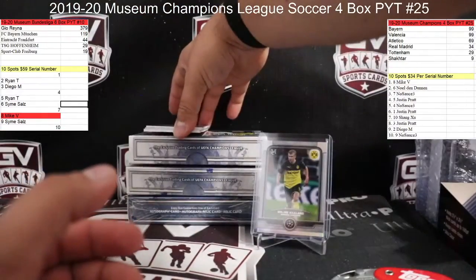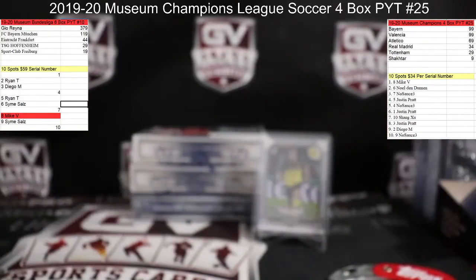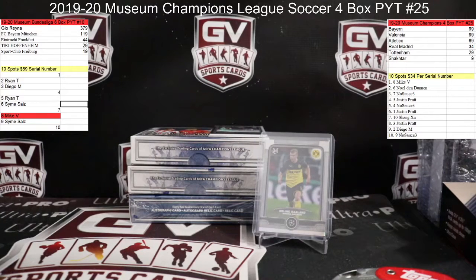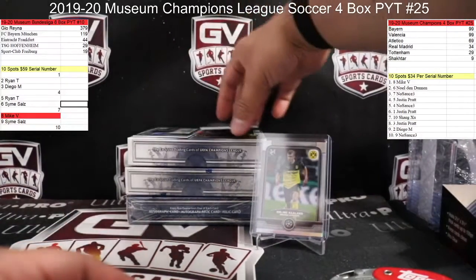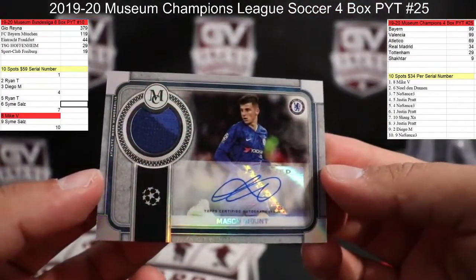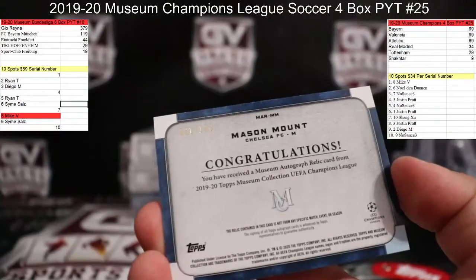Off the back here we got for Ajax — number to 99 — Ryan Bobble, five of 99. That is going to — Ajax, J — right in front of me. Next up, nice one here for Chelsea — Mason Mount — that is going to Chris. Nice one there, man — 61 of 199.